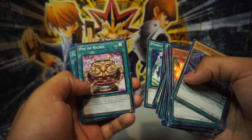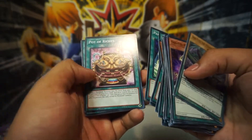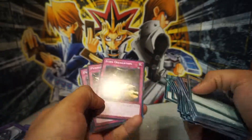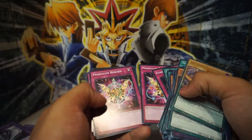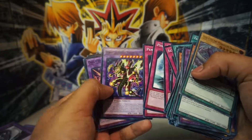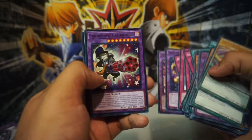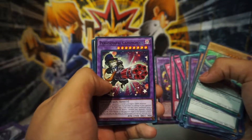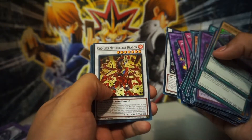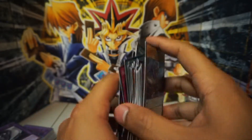Pendulum Storm, Pot of Riches — what does this do? Terraforming, two of them — I think that's the max you can have in your deck. Pendulum Pendulum, Supreme King Dragon Starving Venom, Odd Eyes Vortex Dragon, Performapal... Cthulhu Garthangol Supreme Dragon, Clearwing Odd Eyes Meteor Burst Dragon, Supreme King Dark Dragon, Odd Eyes Absolute Dragon.